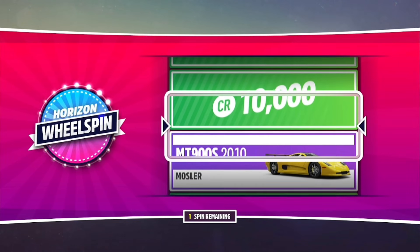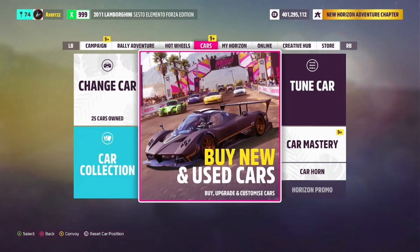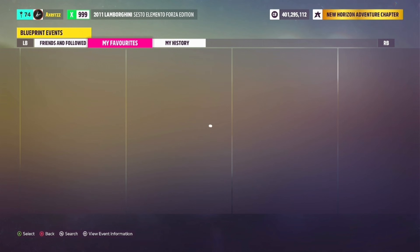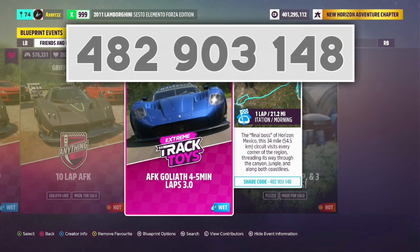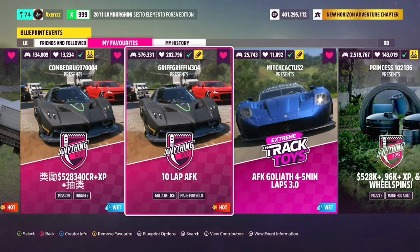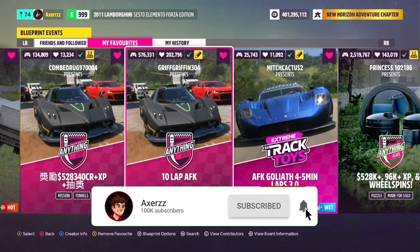For the 1-lap race share code, it's 482903148 — you'll get around 7,000 XP and 25,000 credits. For the 10-lap race, the share code is 161321198. You can play either or both — they work really well. If you enjoyed today's video, leave a like and subscribe. See you in the next video, peace out.